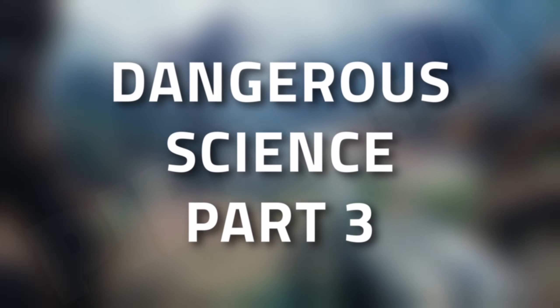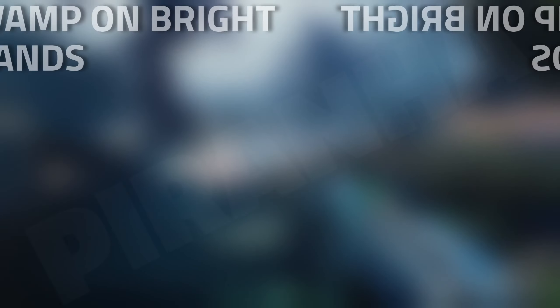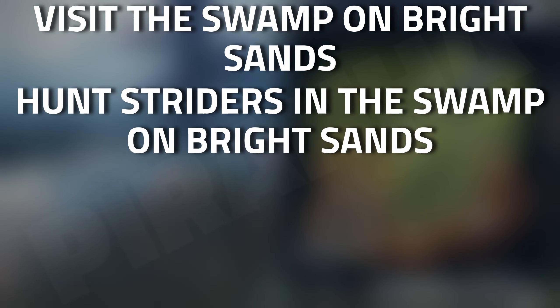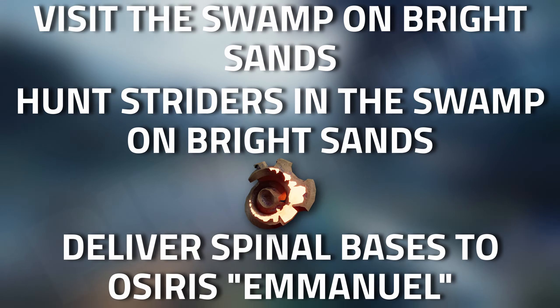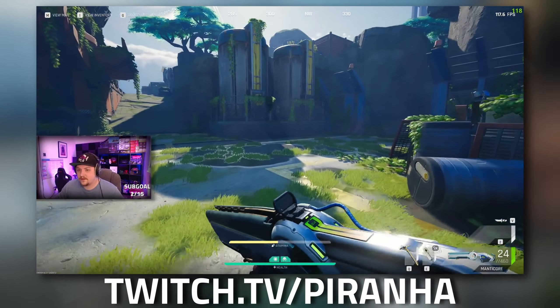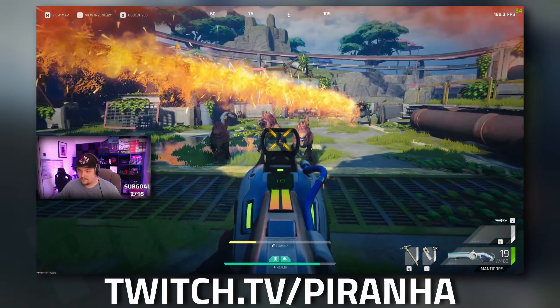Welcome to an Osiris task guide for Dangerous Science Part 3. For this task you're going to need to visit the swamp on Bright Sands, kill five striders in the swamp at Bright Sands, and deliver three spinal bases to Emmanuel. Let's start off with the spinal bases.